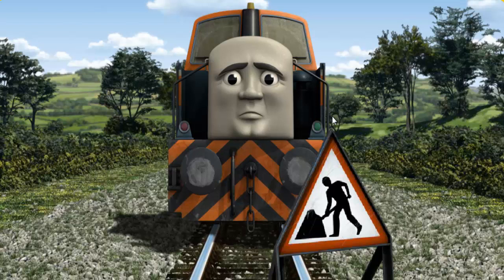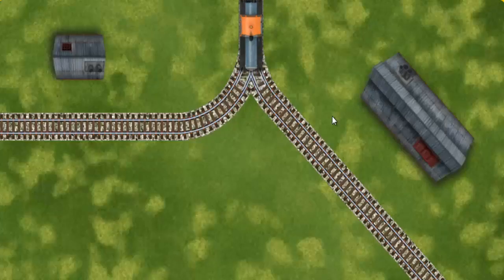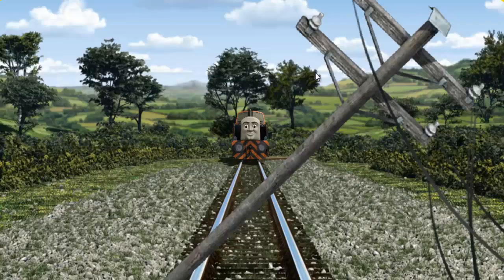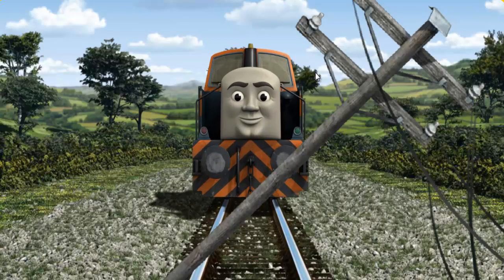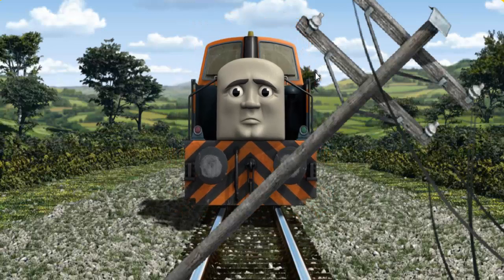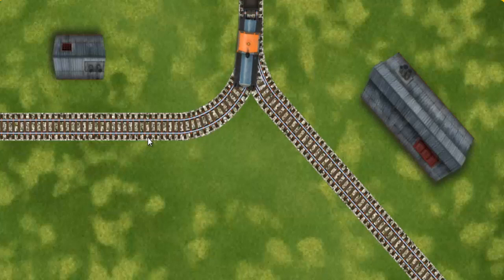Suddenly, Den had to stop. Because of track repairs, he would have to go another way. Find the track that goes nearest to the shortest building. Den was on the wrong track. He would have to go another way. Find the track that goes nearest to the shortest building. Let's go!